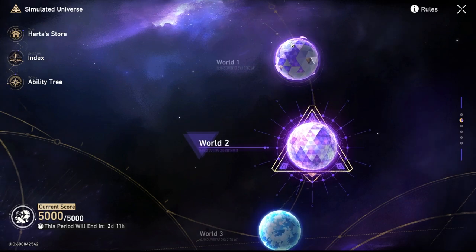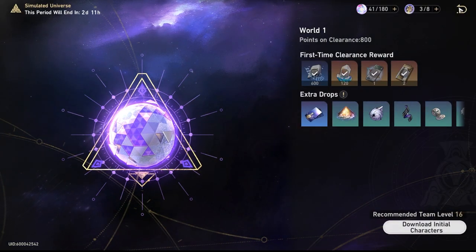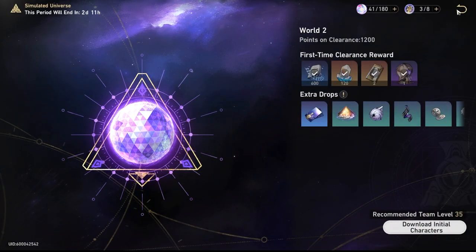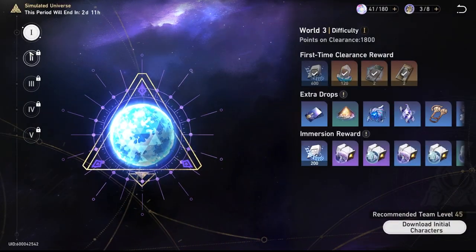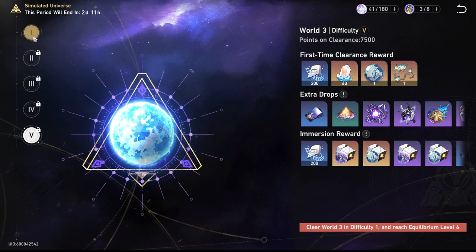As of launch, there are only six worlds with each world having a boss at the end. Depending on the level of difficulty and the world you're on dictates how many stages there are. Starting from world three, there's a set difficulty. Worlds three and four will have five difficulties, while five and six only have four.